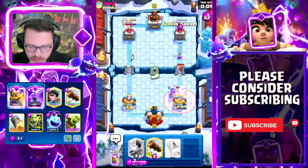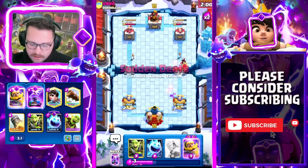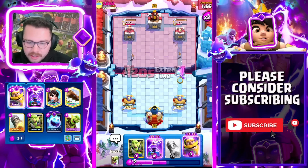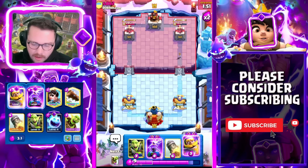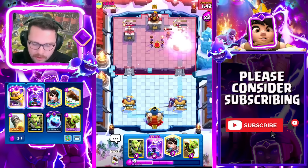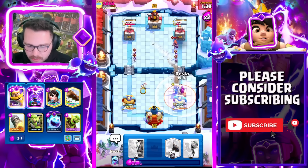Tesla is actually going to do a really good job defending. We're going to pressure here because he has used his Arrows. We have Log ready for Skeletons — he'll probably Evo-Wiz. I was going to say there it is. Against Drill, oftentimes you need a Rocket cycle if they give you value, so he gave me value — I'm going to go ahead and take the Rocket onto that Valkyrie. I'm not very intimidated.